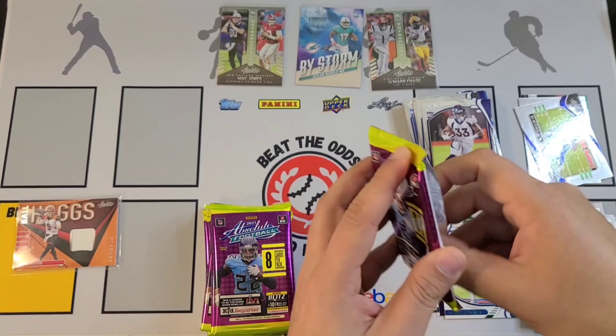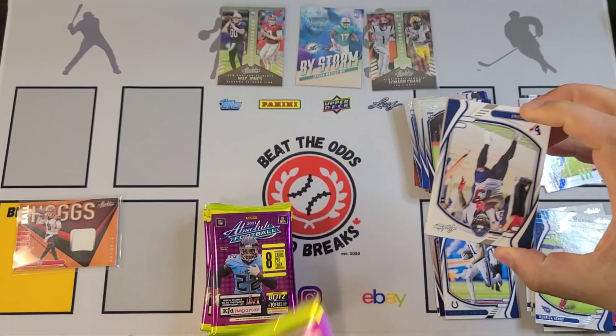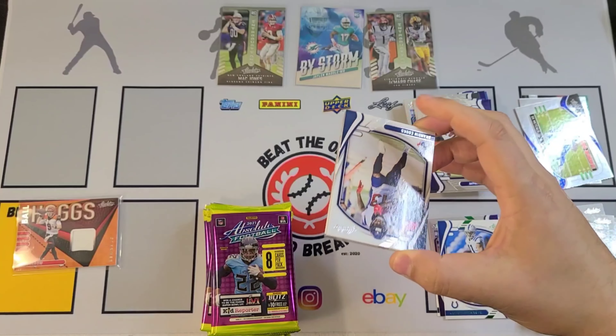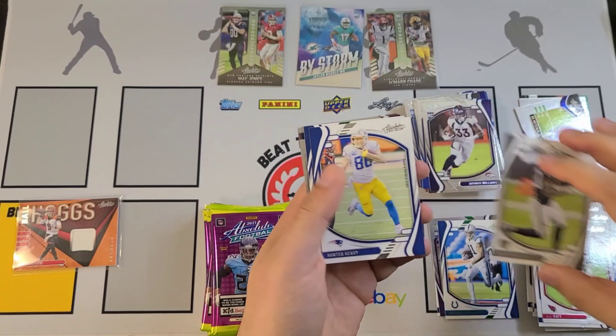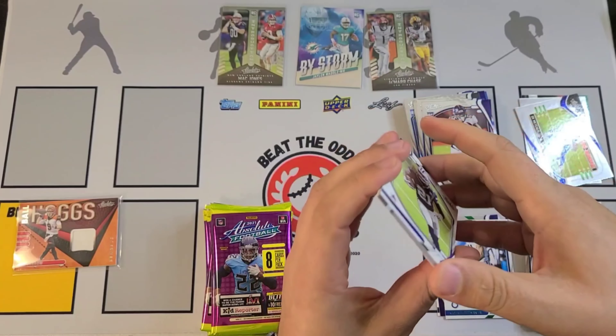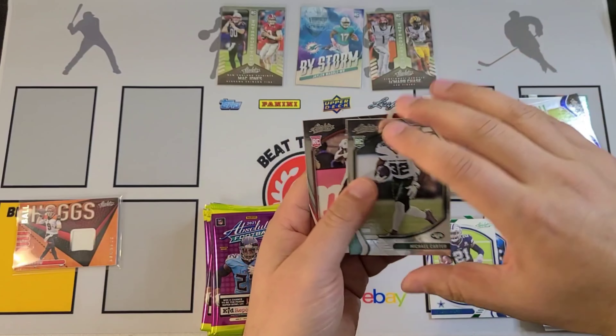Our last pack of box one is going to have Alvin Kamara, Andy Dalton, Jimmy Garoppolo, Christian McCaffrey Redzone, DK Metcalf, Penei Sewell, Dwayne Eskridge, and Eric Stokes. That's going to finish it off.